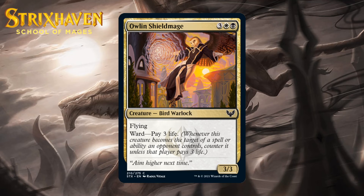Next up, it's Owlin Shieldmaid, which for 3 generic, a white and a black is a 3-3 bird warlock at common with flying. Its ward causes your opponent to pay 3 life when they target it with a spell or ability, or that spell or ability is countered. Making the opponent pay 3 life to target this means you're likely to get some value out of this one way or another, and that seems fine to me. I'm giving this a C.